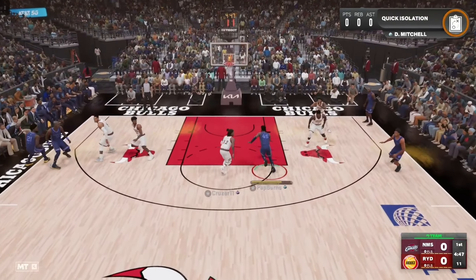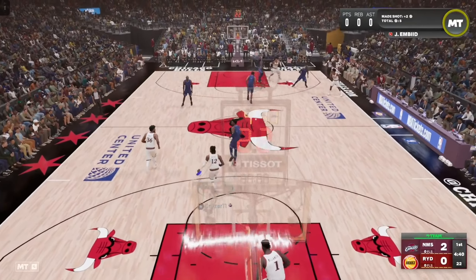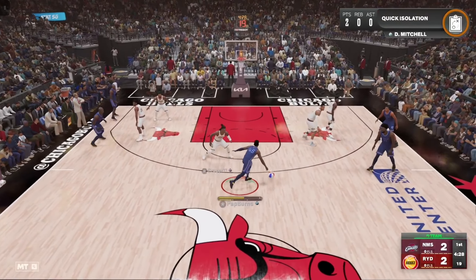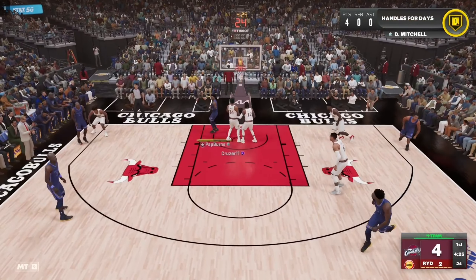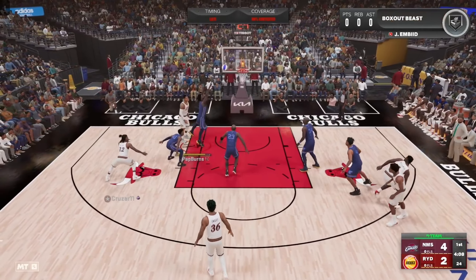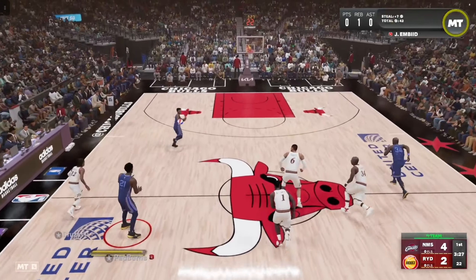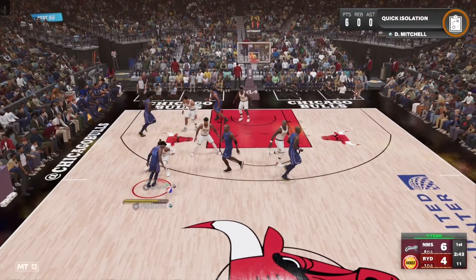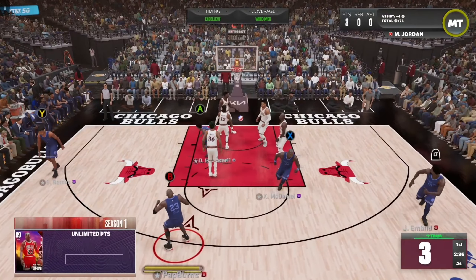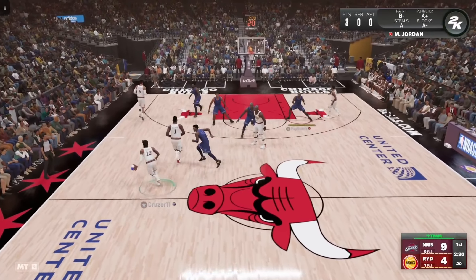Alright Mitchell, let's show them what you've got early. I'm excited to see what this pink diamond Ja Morant can do — hopefully he's not going to destroy my team. It's just a slashing battle, but I'm gonna win those. MJ's release is butter — he's only got like a 63-point rating but that's one of the better pre-order cards. Mitchell can get to the rim with ease.